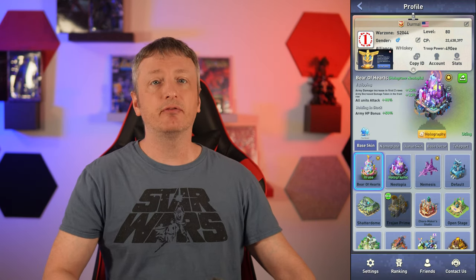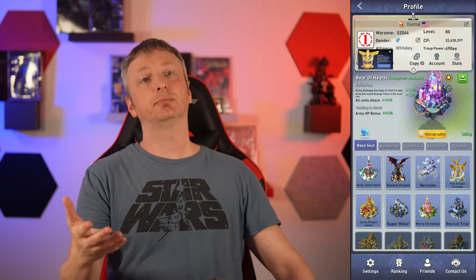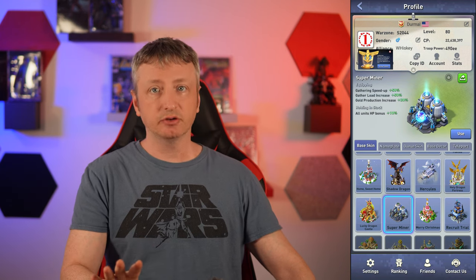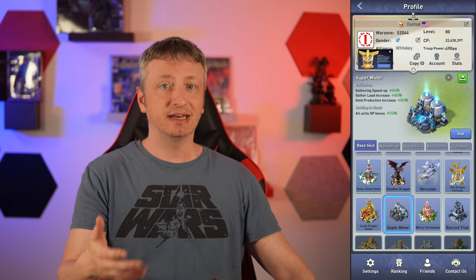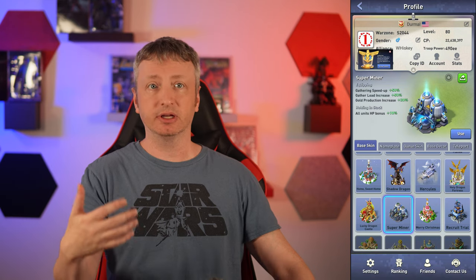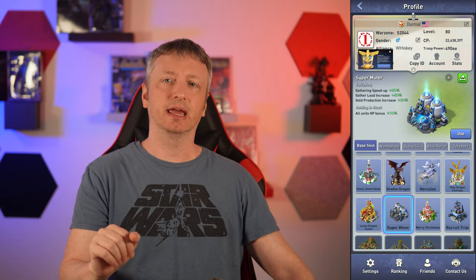The next skin you should keep your eye out for is the Super Miner skin — everybody's talking about it. Unless you plan on just buying the food and oil you need to advance in-game, which is a fair strategy used by regular pay players, the Super Miner skin will turbocharge your collection of resources. You're going to get a 50% gather and load increase, and on top of that, as you're building and researching, you're also getting 20% gold production. That's really lovely icing on the cake.